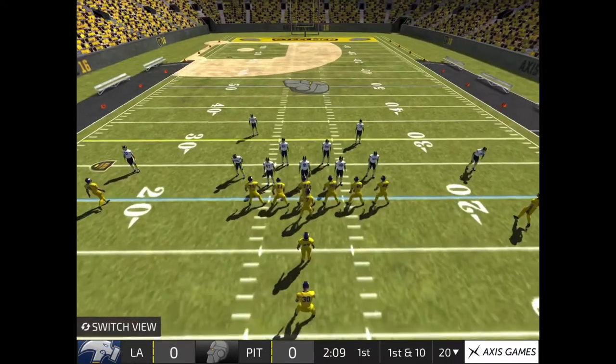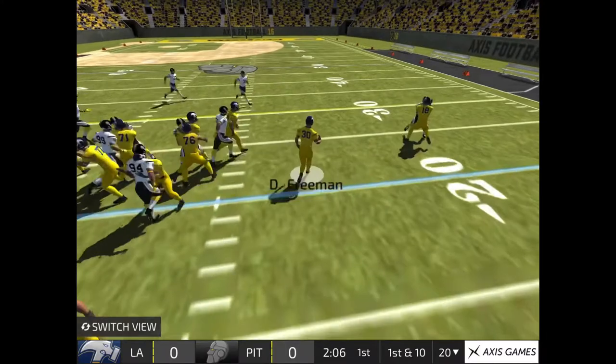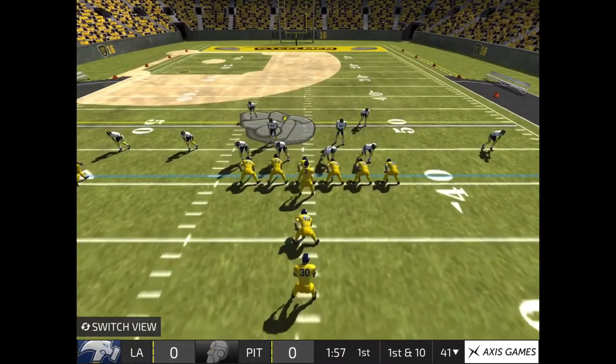First down. Black 21. Hands it off. Breaks away — missed tackle! A fresh set of downs for the offense.